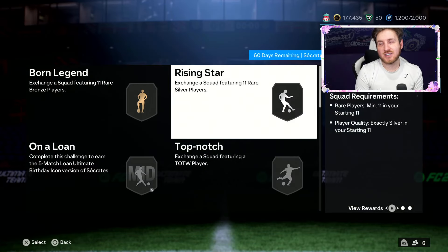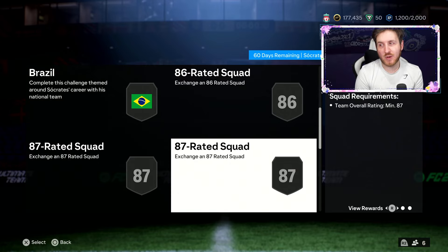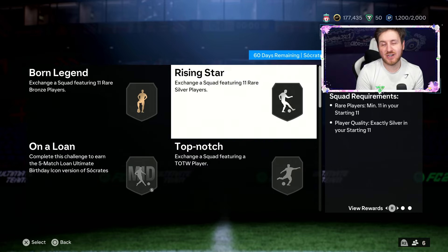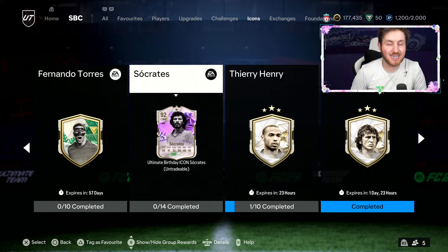As you guys can see, he's got a silver squad, a bronze squad, then 85, 83, 86 with Brazil, 86 with a Team of the Week, 87, 87, 87 with Team of the Week, 88, 88, 89, 90. So it's obviously going to be an incredibly pricey card. In terms of how much he'll cost, I'll show you now — he's going to cost you 1.6 million coins. Really a phenomenal card. This is the kind of card you're going to want to build a team around.